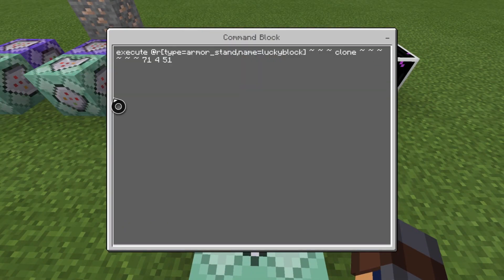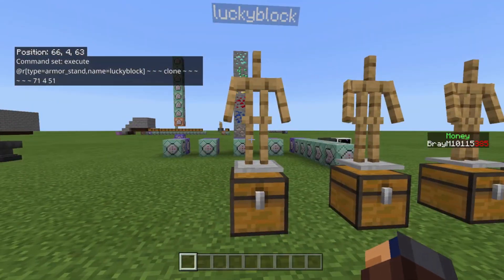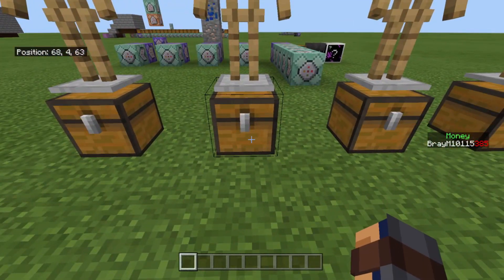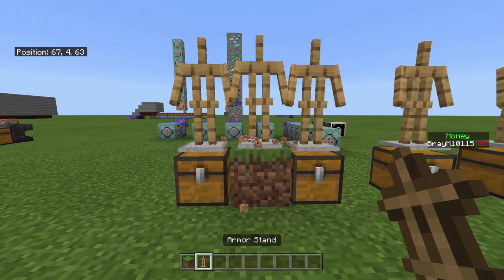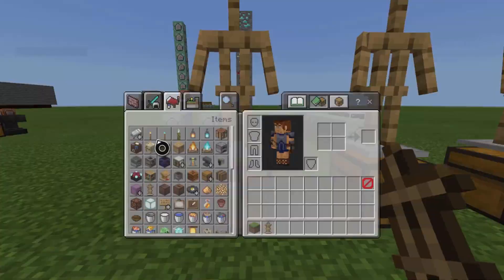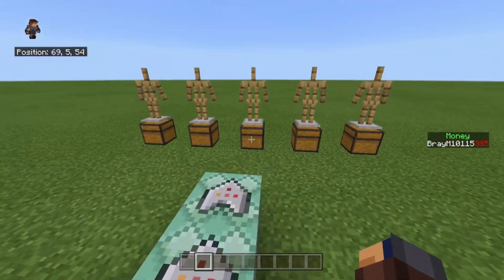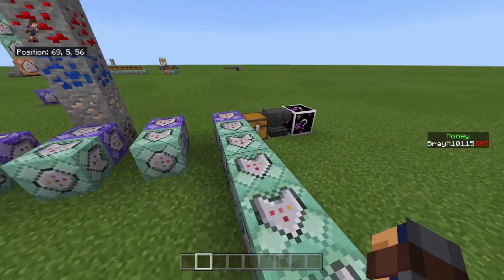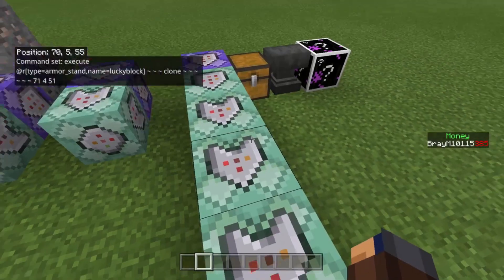The next one is chain, conditional, always active — it executes at a random armor stand: execute at @e[type=armor_stand,name=rock lucky block] ~ ~ ~ ~ clone ~ ~ ~ ~ ~ ~ ~ ~ ~ [your coordinates]. Basically, it takes a random armor stand and clones the block it's standing in. A normal armor stand placed on the chest will be slightly higher, meaning it's inside the chest — so it clones whatever chest that random armor stand is in, right here.